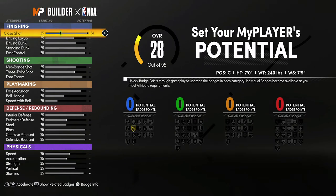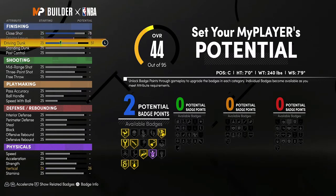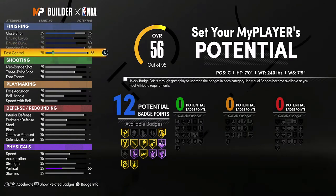For the attributes, you're going to bring your close shot up to a 78, your driving layup up to a 76, max out that driving dunk, bring your standing dunk up to the max which is 95, and you're going to max out your post control. That's going to give you 14 finishing badges.